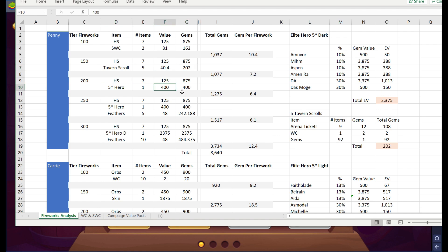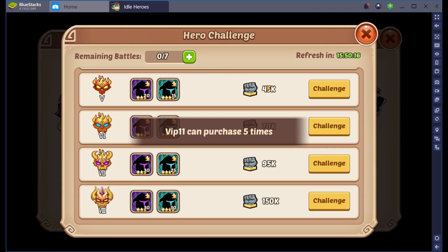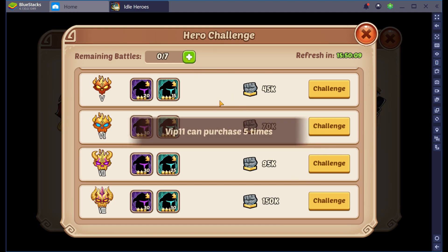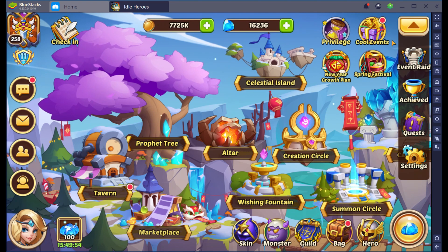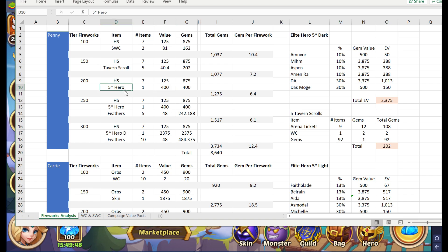Five-star heroes I valued at 400 because food is not worth 1,000 gems. Food is only worth 400 gems based on the event raid — every day you can buy extra challenges for 50 gems apiece. Each 50 gets you one four-star shard, and you need eight four-star shards to make one five-star hero. So eight times 50 is 400 — that is how we get the value of these five-star heroes. Feathers are 48 gems per feather, from the campaign value analysis.